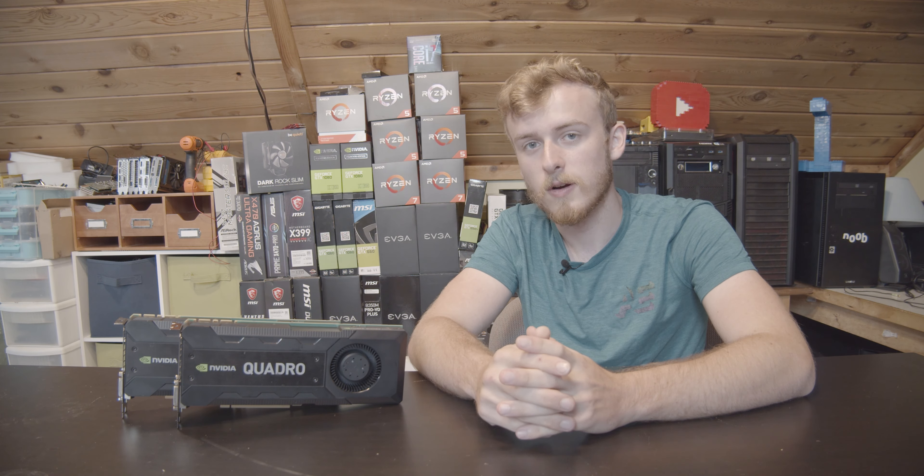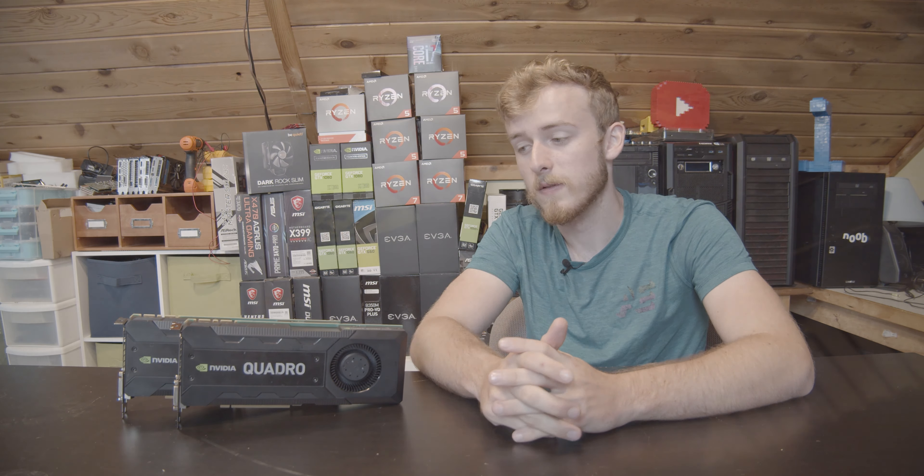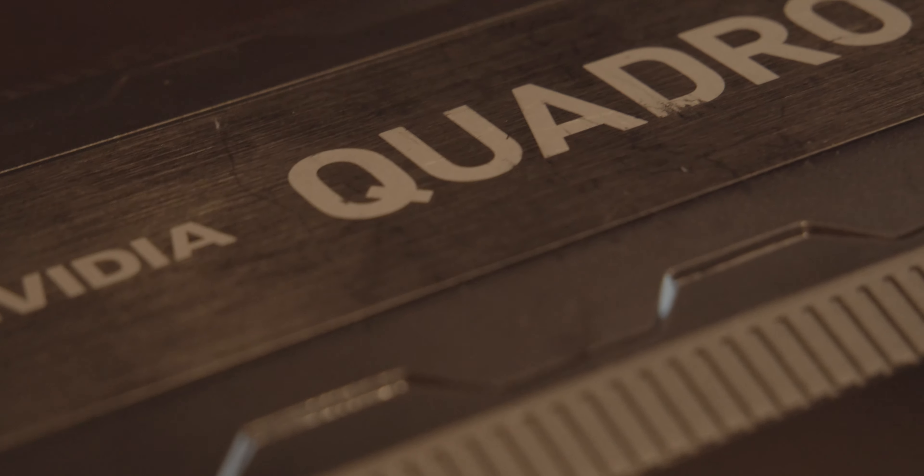This was a graphics card that originally retailed for around $1,700 approximately five years ago. This card is packing a whopping eight gigabytes of video memory, which is actually pretty decent even by today's standards. This is GDDR5, and it's also packing about 2,304 CUDA cores, which is equivalent to about a 1050 Ti, and it currently retails for around $250.